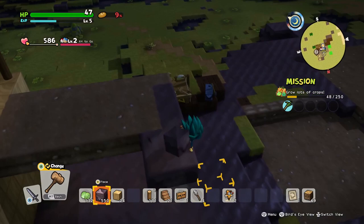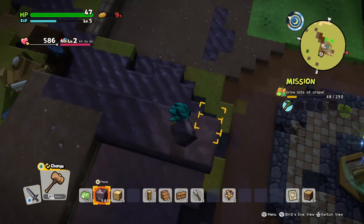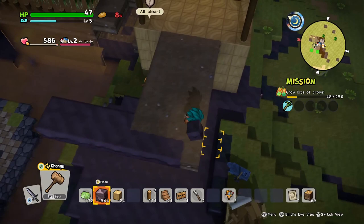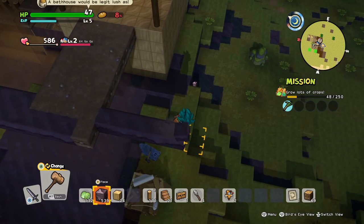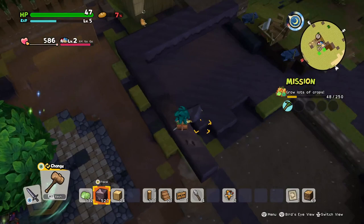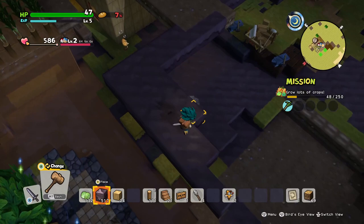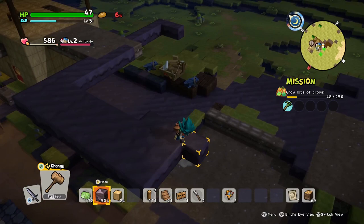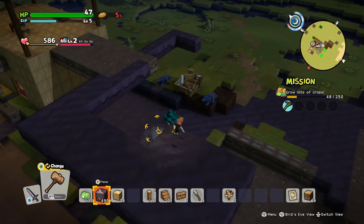We're going to connect it to a little platform where all of my housing and my bathhouse is going to be. As long as you're surrounded with fences, it will count as a single field, as we've seen before - the game did demonstrate that to us. So we're going to finally take advantage of that. We'll go five out in each direction and just make this one gigantic field.